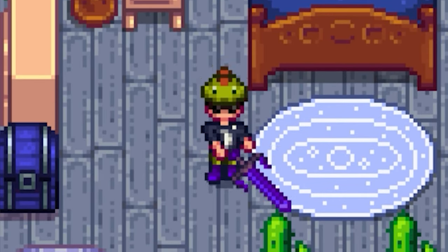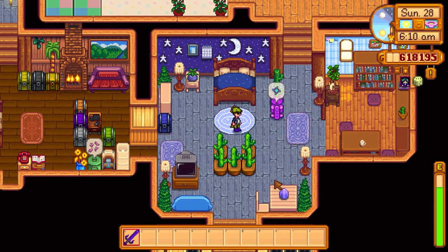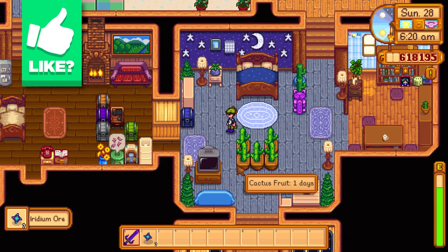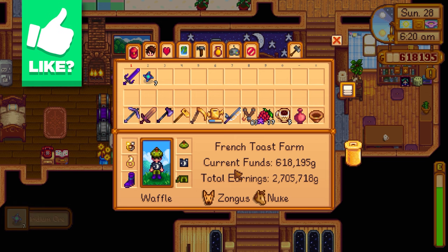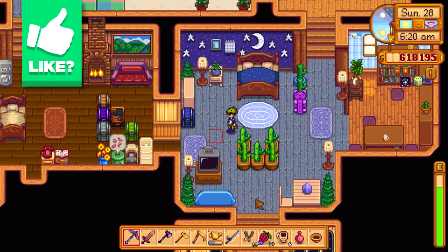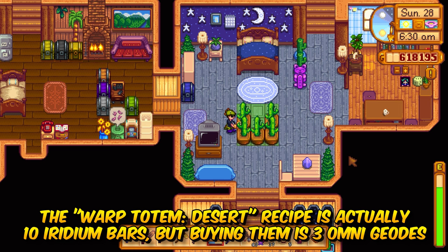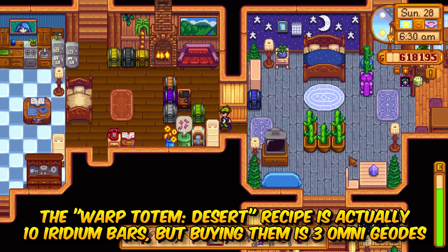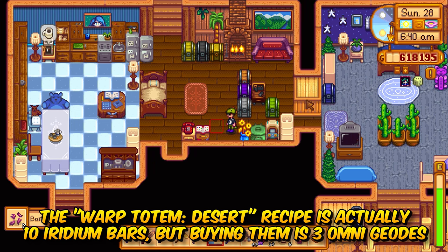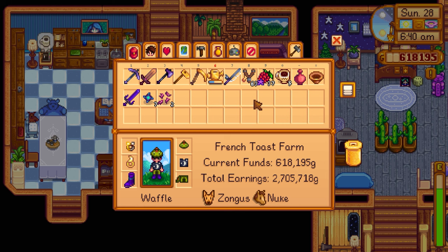Welcome back to Stardew Valley. Last episode we processed a bunch of omni geodes over at Clint's - probably too many honestly. I wanted to keep at least three because we could trade them to get a recipe for the desert totem, so we could start making desert totems and teleport over there instead of spending 500 gold to ride the bus. But it's probably going to be a little while until we get there again.